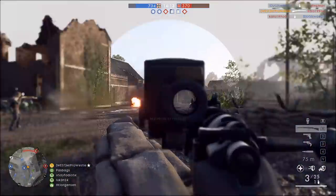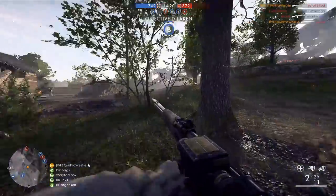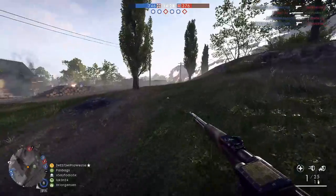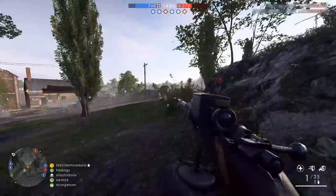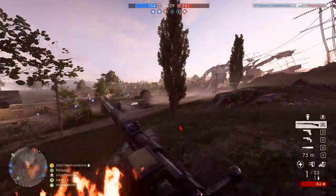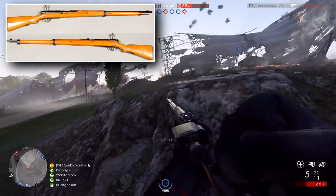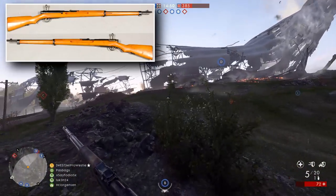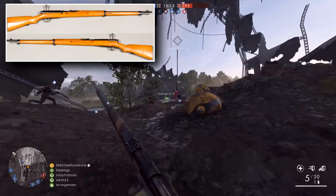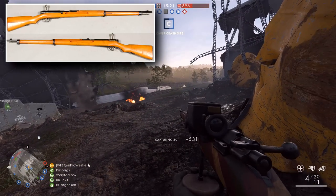Lastly, we have the Scout class, where options are getting harder to find — so many bolt-action rifles do very similar things, differing mainly in damage and sweet-spot range. Toby suggested a nod to the Japanese forces and their role in amphibious warfare during World War 1: the Arisaka Type 38 rifle, first produced in 1906. It was a redesign of the previous Type 30 rifle, and its designer Kajiro Nambu reduced the bolt's parts from 9 to 6, simplifying the manufacturing process. It featured a 5-round internal magazine.